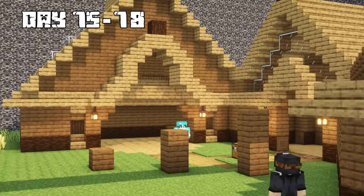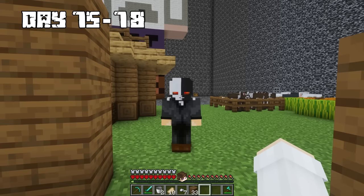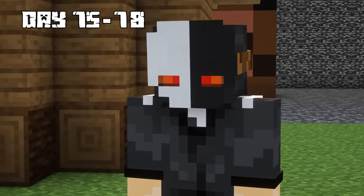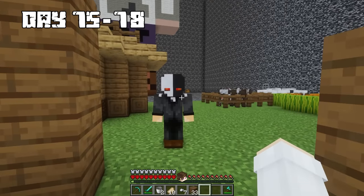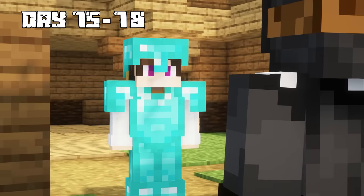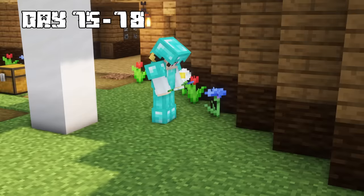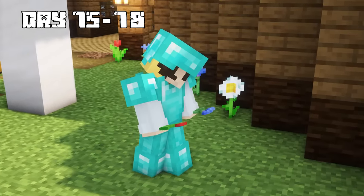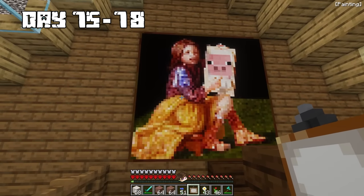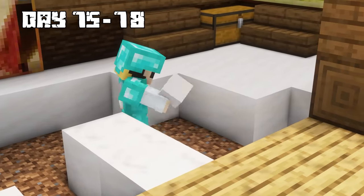For days 75 to 78, I woke up with the Puppet Master complaining about how the base looked. Make this place look nicer and I'll judge it on a scale from 1 to 10 — score an 8 or higher or you'll die. I began looking for little ways to improve the area, added some plants, found some paintings and put them up on my walls, and replaced the floor with some quartz I had found.